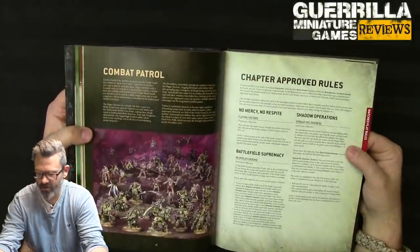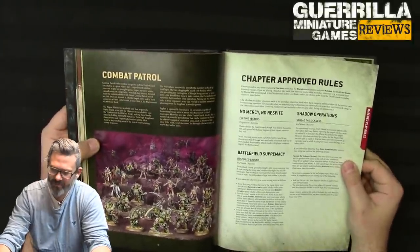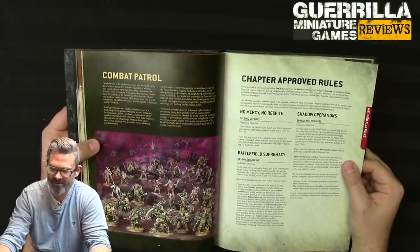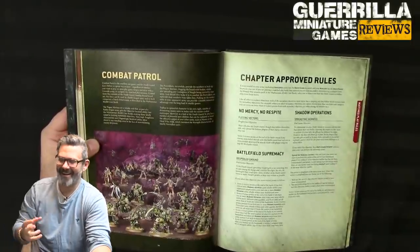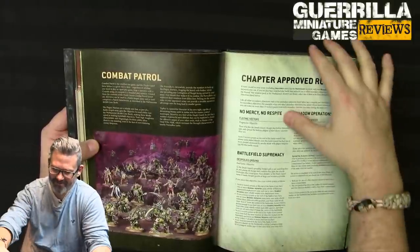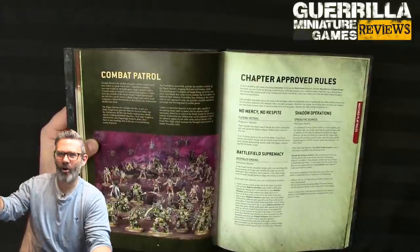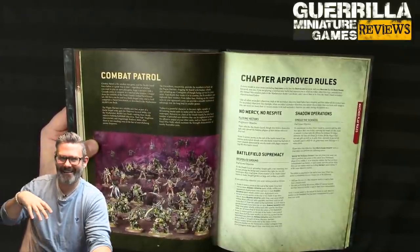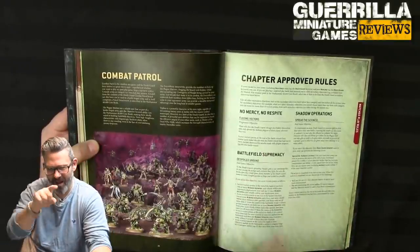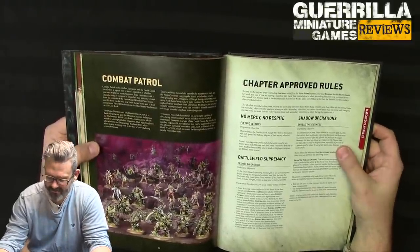The first bespoke objective is Fleeing Vectors — score 3 VPs at the end of a battle round if any enemy units failed morale tests this battle round that had one or more models destroyed by plague weapons. The idea is you've infected them and they've run off to infect everybody else. If you get one guy to flee every round that's a full 15 VPs, and most of your weapons are plague weapons.